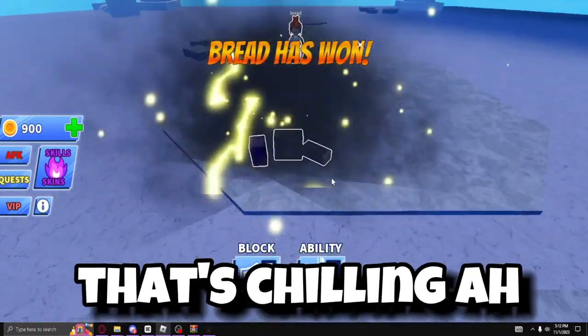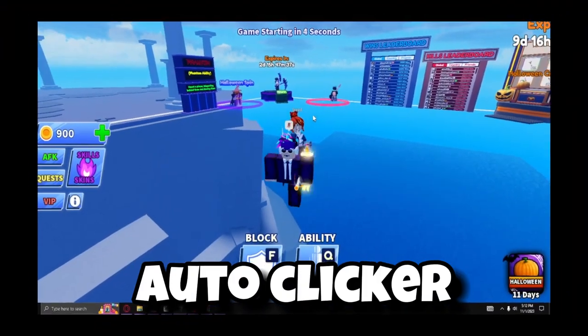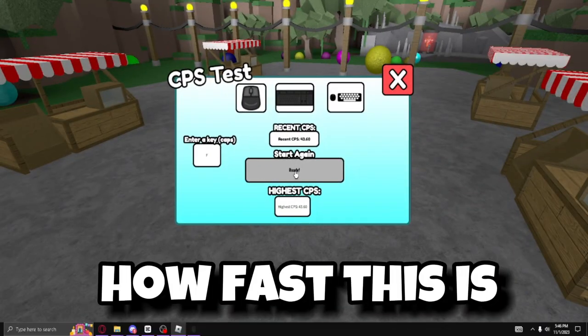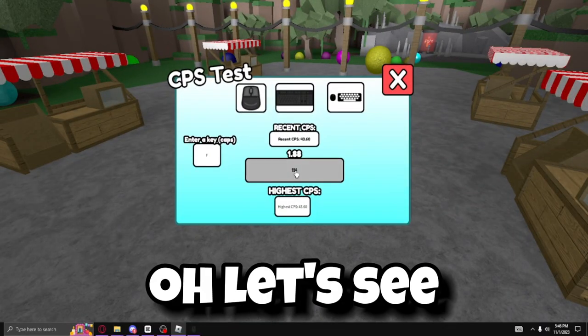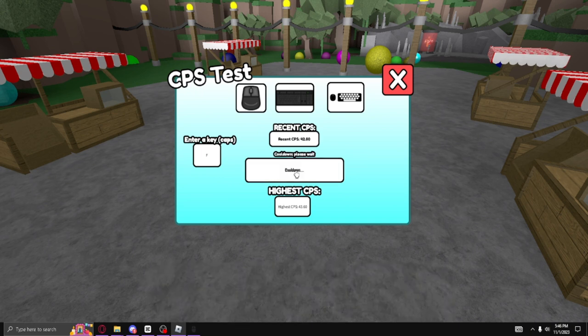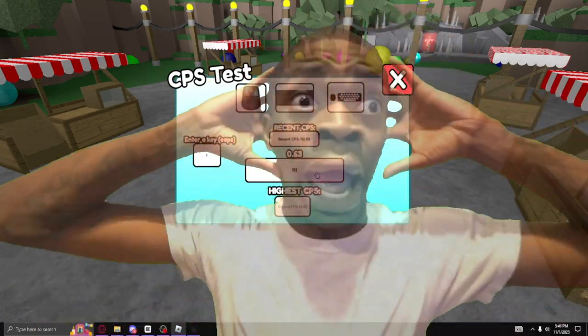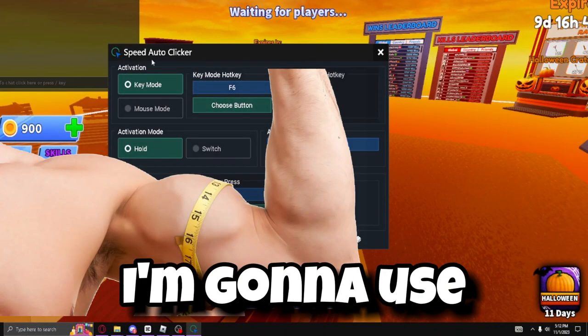So this OP auto clicker is definitely better than the normal one. Let's see how fast this is — it has reached 42.80 CPS. Let's try that one more time — yeah, 42 to 43 CPS range. Now we're going to bring out the big guns: I'm going to use the Speed Auto Clicker.